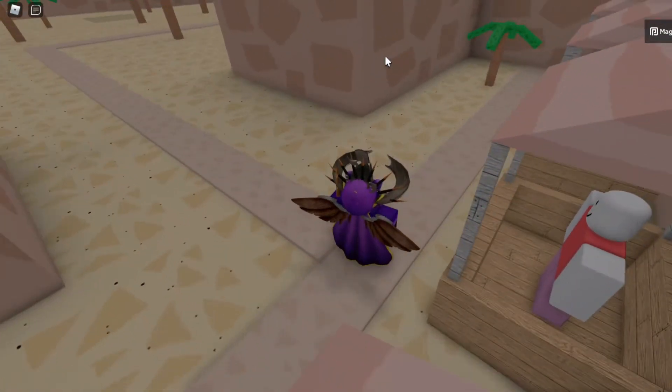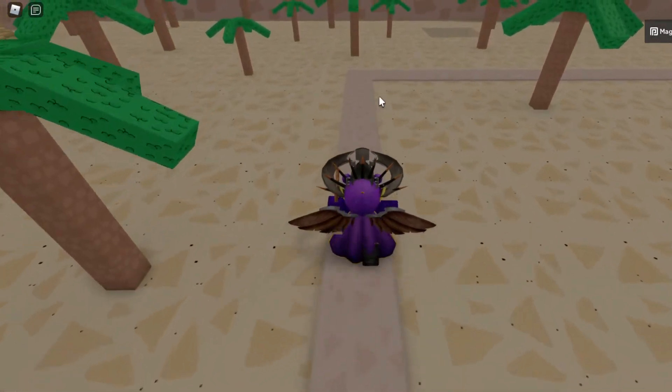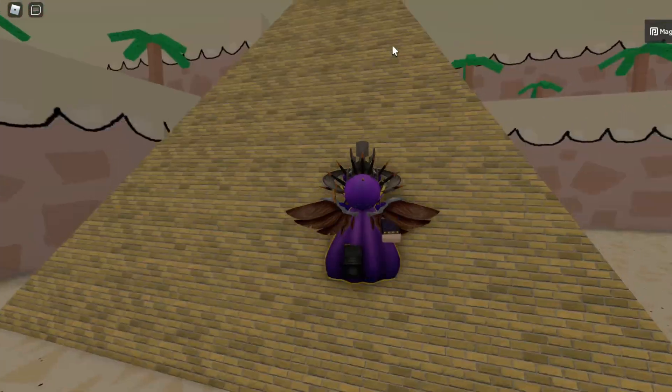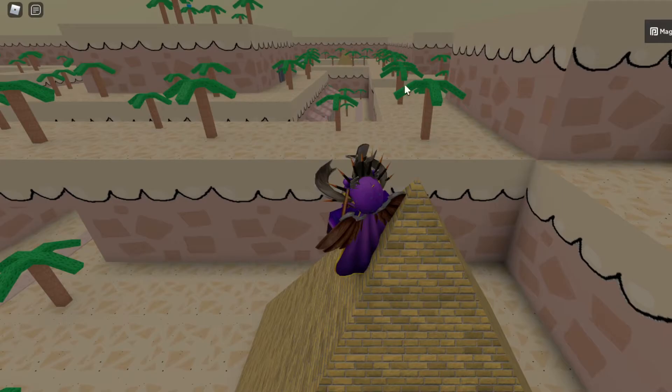At this turn you want to go left — going straight there's nothing there. Continue on this path until you reach a right turn right over here, but at this right turn you actually want to turn left. From there you want to go to the top of this pyramid. It can spawn either here or at the pyramid on the other side of the map.